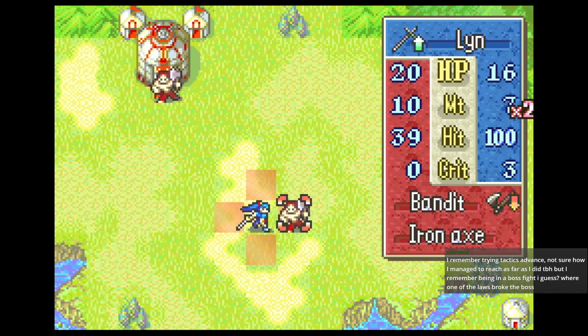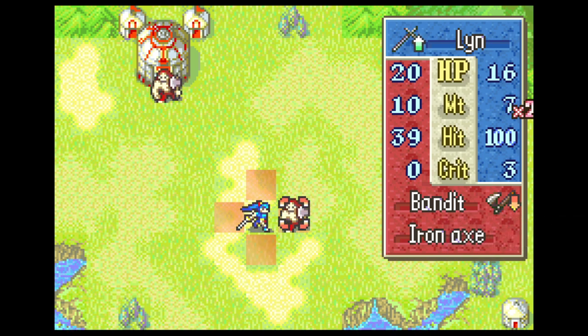What this game does is something called 'true hit.' The game's random number generator — which, by the way, is just a list of numbers that always starts from the same point every time you turn the game on — to calculate whether any unit, friend or foe, actually hits the target, it actually does two checks. It rolls the numbers twice, then takes the average of those two numbers. And if it's lower than the listed hit rate, then the attack connects. What that means is that it greatly exaggerates the actual hit rate. So a 39 for the bandit here is going to be a lot lower in practice than what it is on paper.